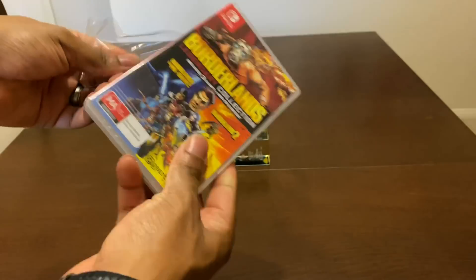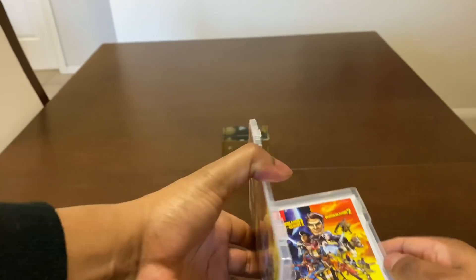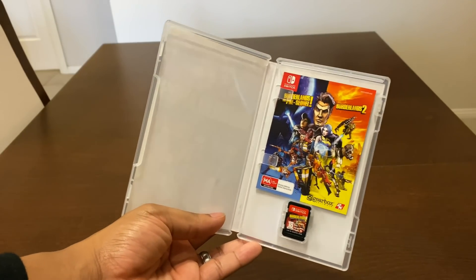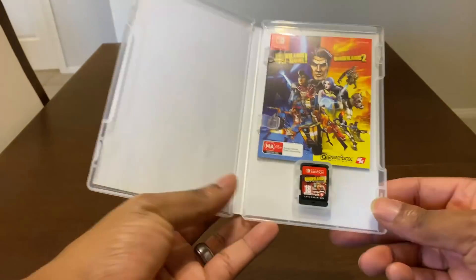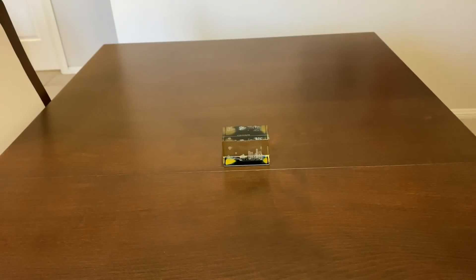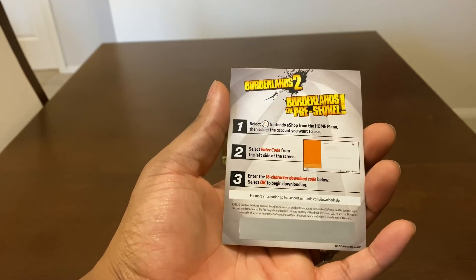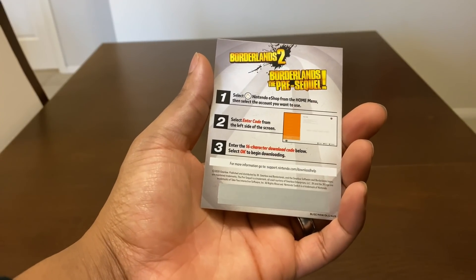Let's open this up and see what to expect. Really nice packaging inside. We grab a plain inside image — just Borderlands, the Pre-Sequel and Borderlands 2, as you guys saw. I do wish there was some sort of artwork inside, which is a little disappointing. Looking at the cartridge — looking really nice. On the back, just a code. It says: Borderlands Nintendo eShop — from the home menu, select the account you want to use. The code inside includes a 16-character download code, which is nice to see — this is for the Pre-Sequel.